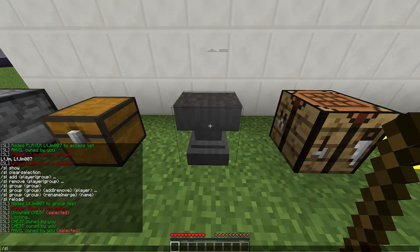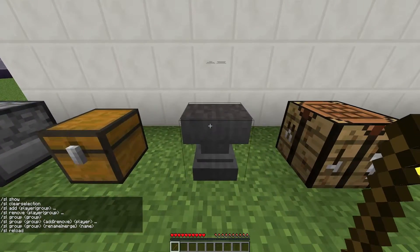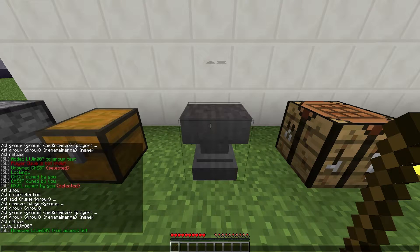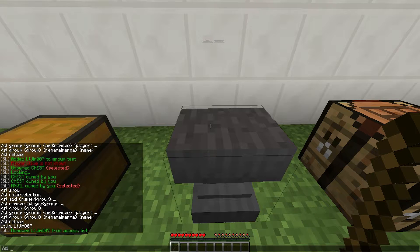Once it's selected, if we do /sl we can add people. I could add my other account to be able to use this. I could add a group of people as well, which is a very awesome feature. So let's do /sl remove and then my other account, because I already added them. Now he has no access to this. What we can do is create a group of maybe all of your friends so they can get into your chest.